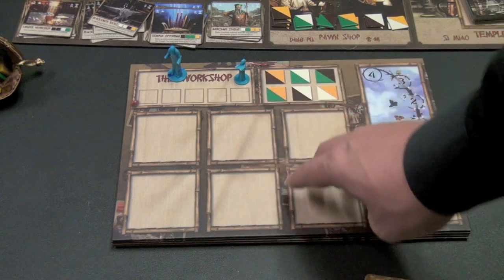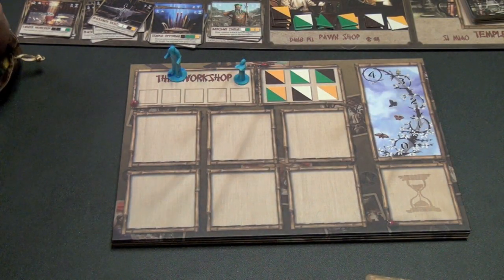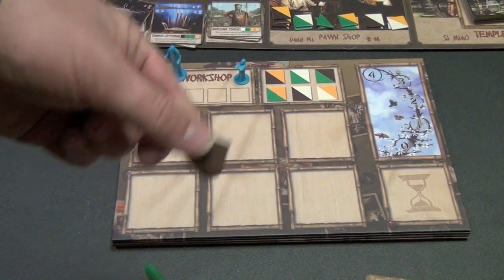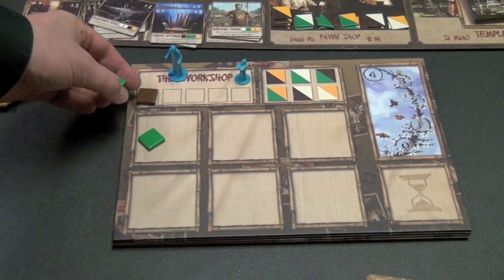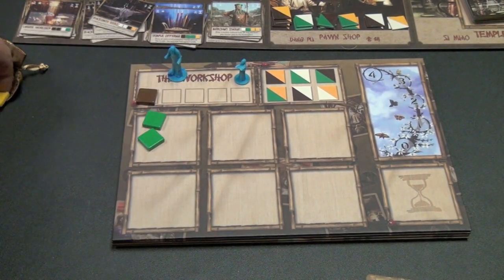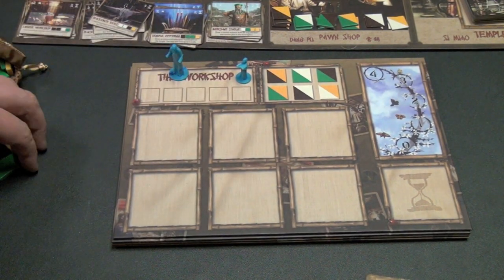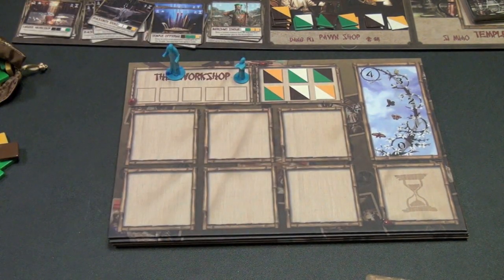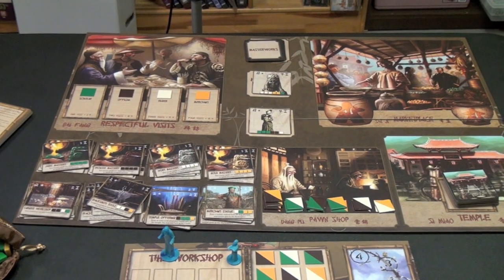Each player has a player board in front of them. This is where they're going to put the boxes of items that they'll get, which are really nice little plastic pieces. You have spots for five of them. You've got jade and bronze and ivory and gold — the four different colors that you'll be getting over the course of the game. You can store them here in your spots, and you're going to be building items in these spots.